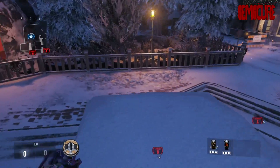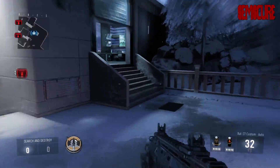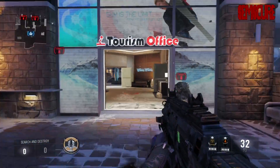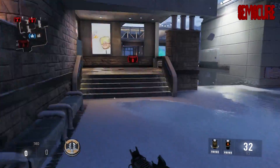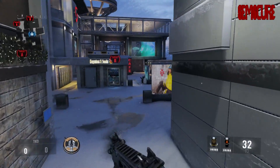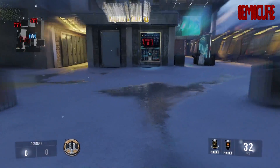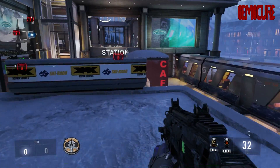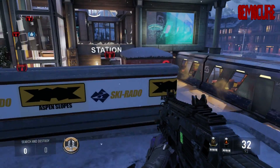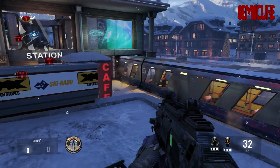I'm an SND star, so I'm going to be pretty much just showing SND strats on this map — not necessarily strats, but some really cool spots, places you can see the bomb, and just basically discuss the map. The first thing I want to talk about is how similar this map is to two separate maps: Express from Black Ops 2 and Solar on this game.